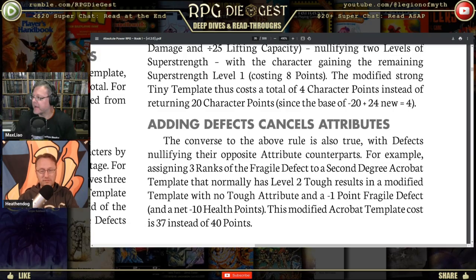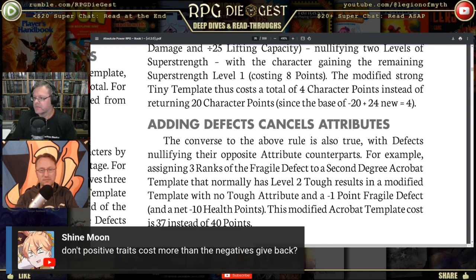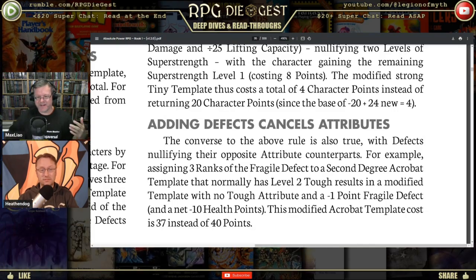I agree off the cuff. Don't positive traits cost more than the negatives give back? That's what could make it feel like cheating. If you're at negative two and want to go back to zero, the point cost should be the same — we shouldn't be using other math. There might be a reason for it, but I think it just adds convolution that isn't necessary.